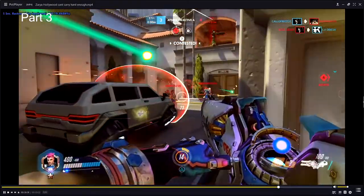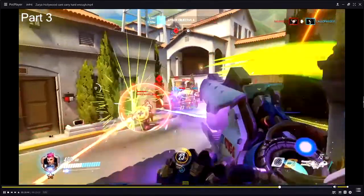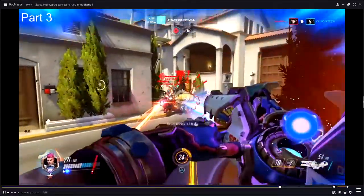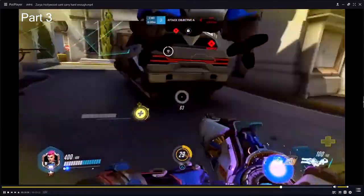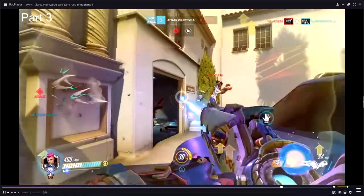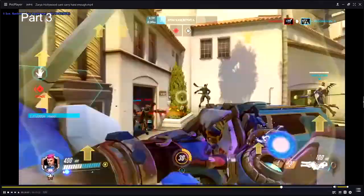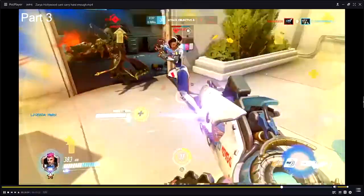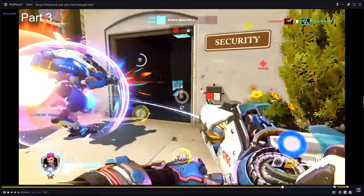Again, unfortunate — you wanted to get a really good barrier on your Genji. Why didn't you push that? You had personal shield, they're in a tiny enclosed space, and you have around 50-100 energy. You definitely should have pushed that.